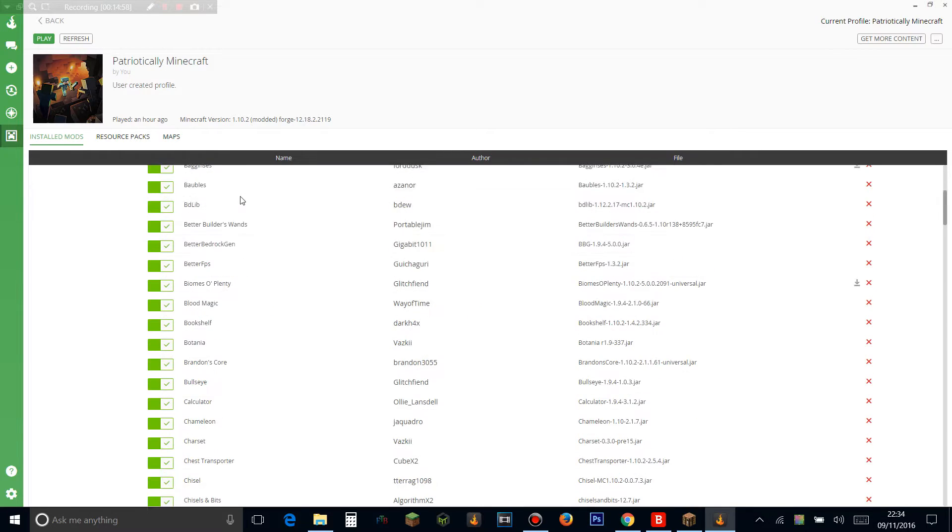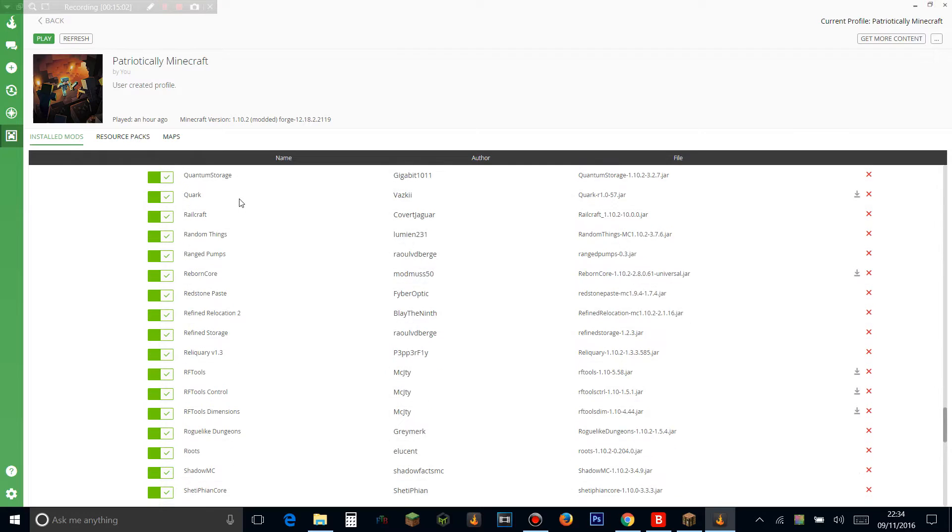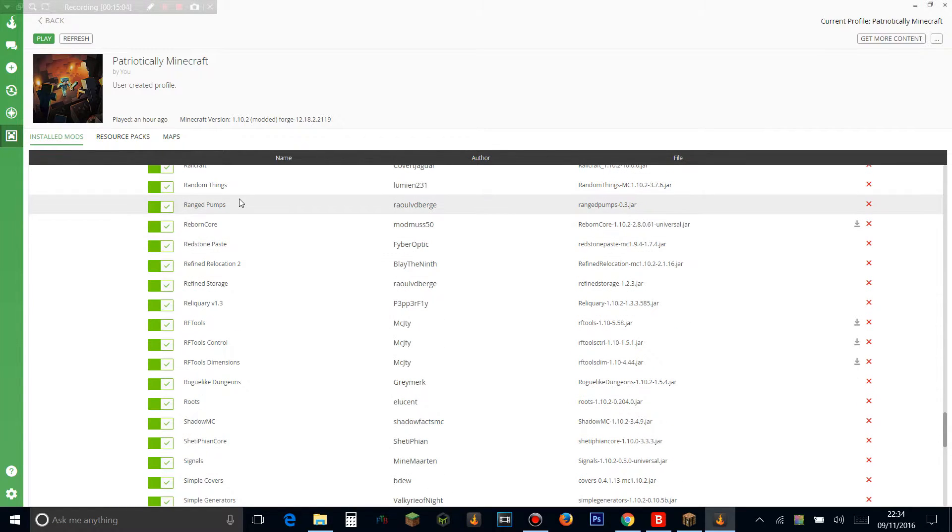Refined Storage — we know what that is — it's the remake of AE2. Red Aquari adds a load of random things. RF Tools adds loads of cool stuff, and RF Tools Dimensions lets you make mining dimensions made of diamond blocks. Roguelike Dungeons adds really hard dungeons to complete, which I love — I love dungeon loot and fighting in dungeons. I actually like the combat update — I think it's cool.